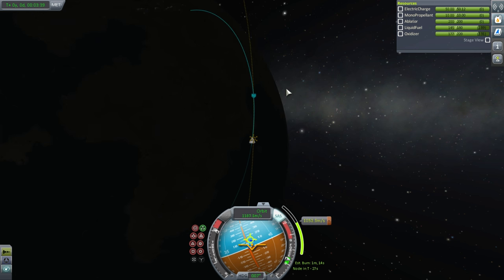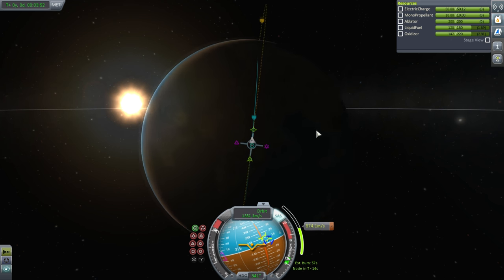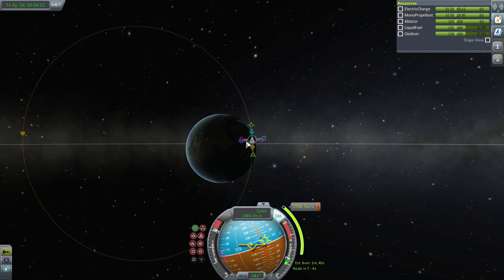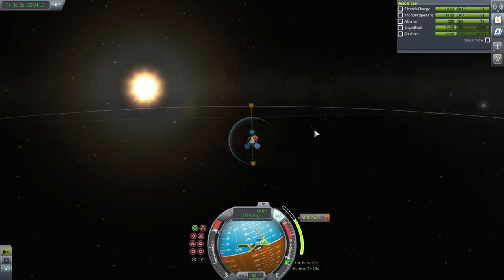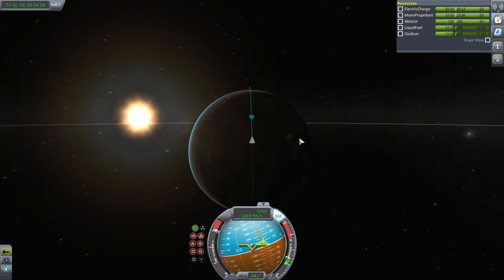We're pushing apoapsis a little higher — not ideal. You can also adjust the maneuver node by pulling handles to tilt your orbit. The pink handles are the normal vector — we'll call them purple since the pink target vector looks similar. The orbit looks like it's going north-south now. I'll talk more about the normal vector in a bit. You would not want to launch into an equatorial orbit and then correct inclination in orbit — that would be very inefficient.